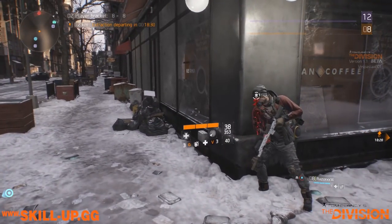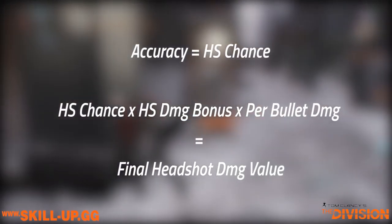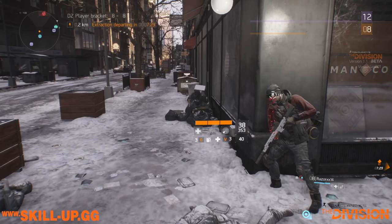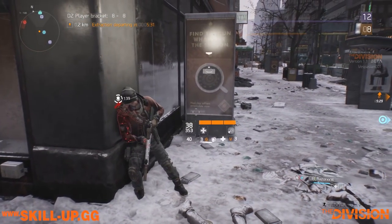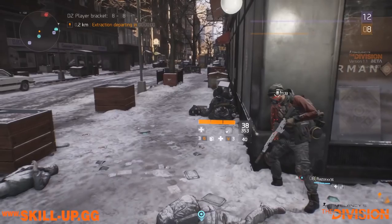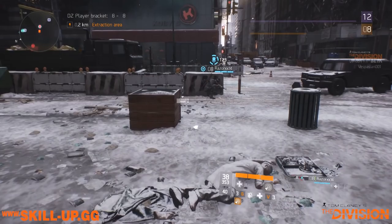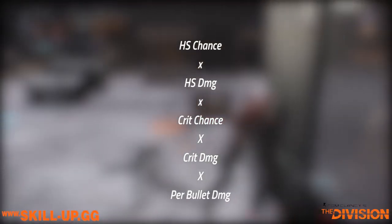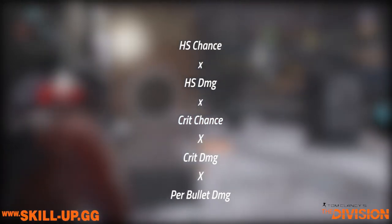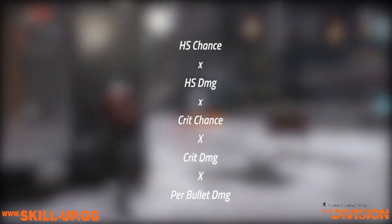To be super clear, this is how headshot damage is calculated: it takes your accuracy stat, converts it into a chance-to-score-headshot stat, and then multiplies that by your final headshot damage multiplier. This gives us the contribution of headshot damage to our per-bullet damage. But what makes this even more complicated is that headshots can also crit. So you also need to add the value of headshot crits: headshot chance times headshot damage times crit chance times crit damage times per-bullet damage. This gives us the contribution of critical headshots to our per-bullet damage.